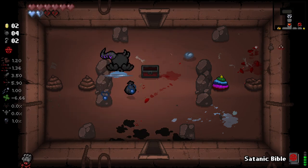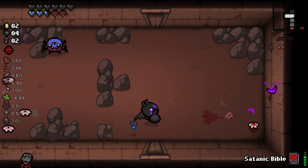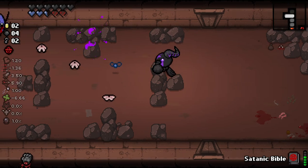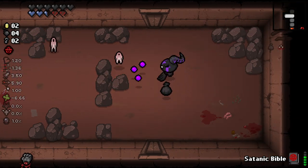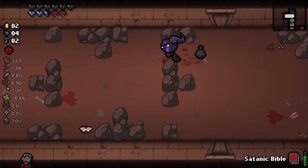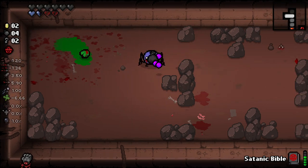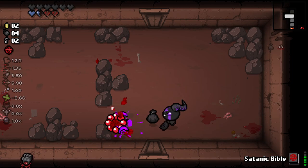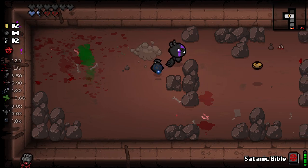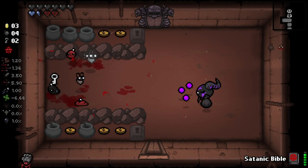He looks gnarly, he looks amazing. It does seem like we're only getting red chests, and that is because this character has gone from Mastema's side of trying to repent to god, to fully worshiping the devil. As you can see, one thing that very much alludes to that fact is that we have minus 6.66 luck. That is an incredibly low luck stat - I'm actually surprised we've managed to have any room drops so far. That's kind of nuts.